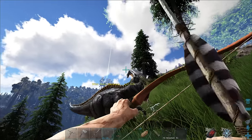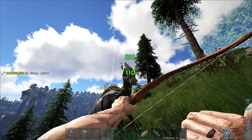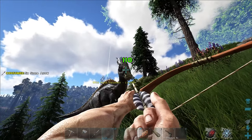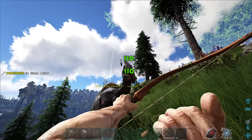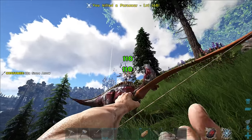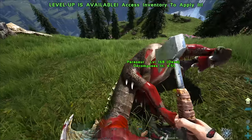Oh, this is a high level parasaur! I probably should have gone for a lower one but it's okay. We might be able to get the kill in time - we got like 30 seconds. Let's just keep spamming these arrows and oh, he's gonna break out any second now... yes, I got him! And we got a couple levels as well - sweet.